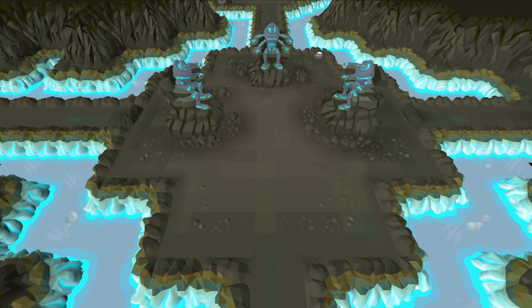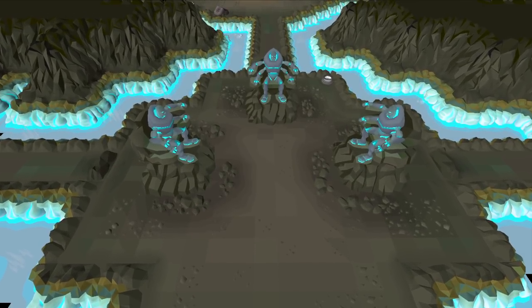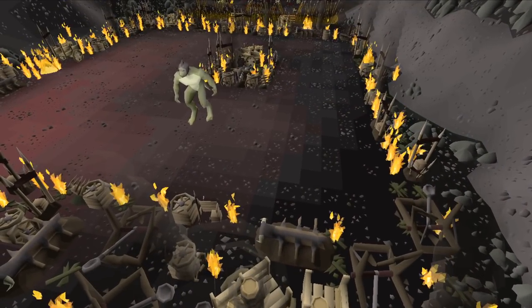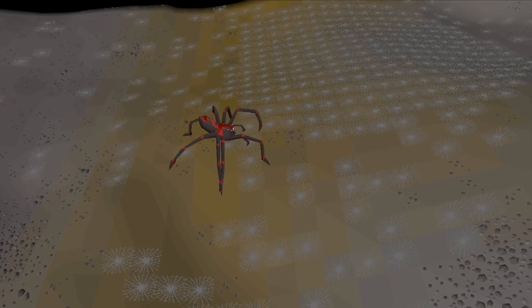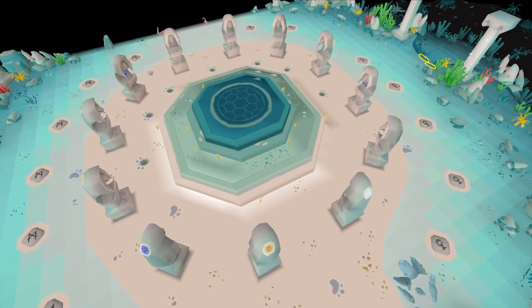On Drop Rate is a series all about testing my luck. Each episode I will pick one or multiple activities to do and one specific unique to get from those activities, but there is a twist — I am only able to do this activity until I am exactly on drop rate. Kill 5,000 Demonic Gorillas to get a Dragon Warhammer, defeat 512 Venenatis to achieve a Treasonous Ring, or loot 300 rifts to obtain an Abyssal Needle are all ideas going by this rule.